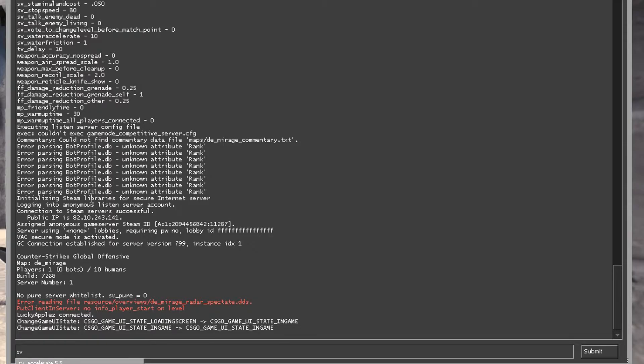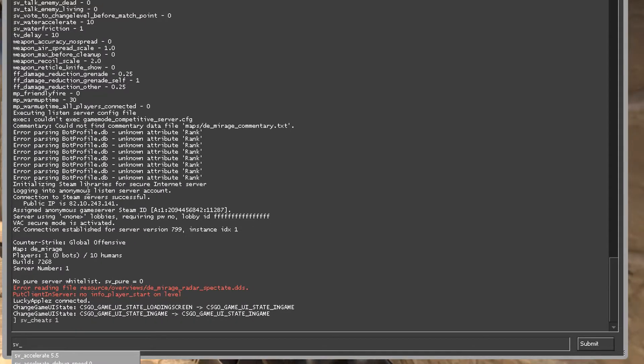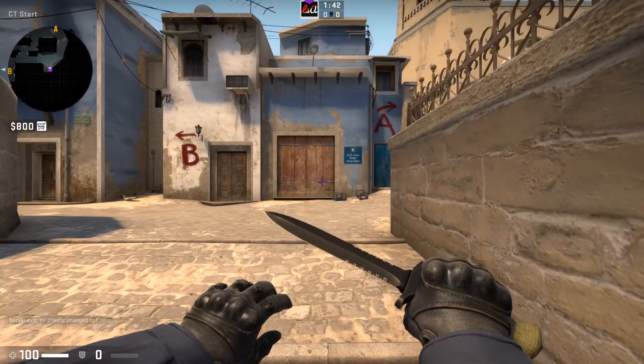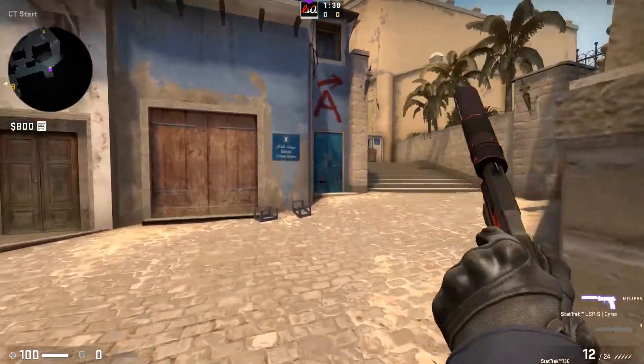Once you open your console, you type in sv_cheats 1, which will enable cheats. Then you can type in sv_autobunnyhopping and make sure it's on 1 instead of 0. Then it will allow you to bunny hop like a god.